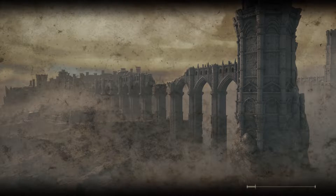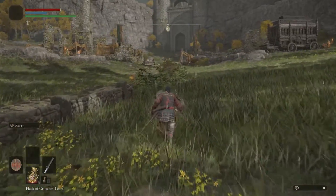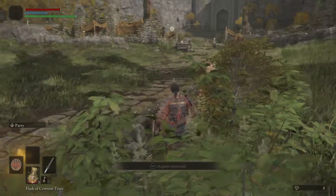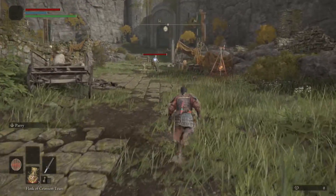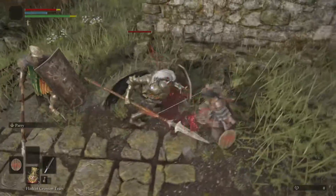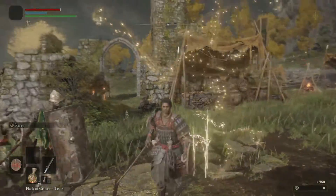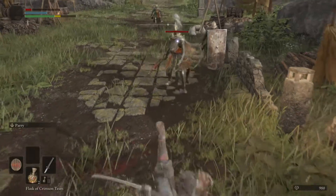So when you die you lose your souls — or runes, or whatever currency that is. But let's check the map. There's a glowing icon on the map — that's where your souls are. So there are my souls. You just go to them and collect them back.